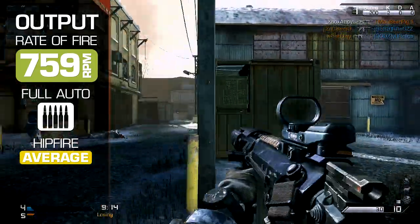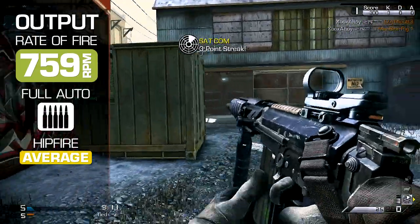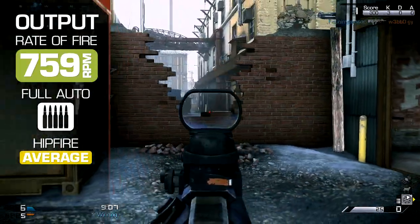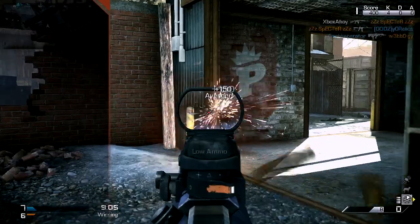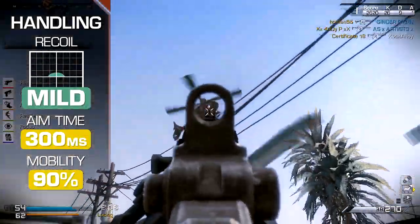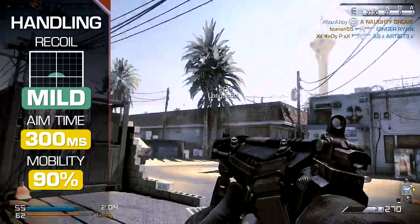Hipfire performance is adequate at the Assault Rifle standard — a serviceable close-range defence, but not the most consistent way of using this weapon. Recoil is low, with automatic fire remaining accurate out to quite some range, particularly with the grip attached.